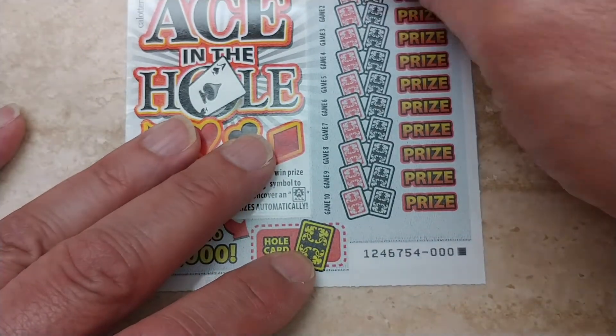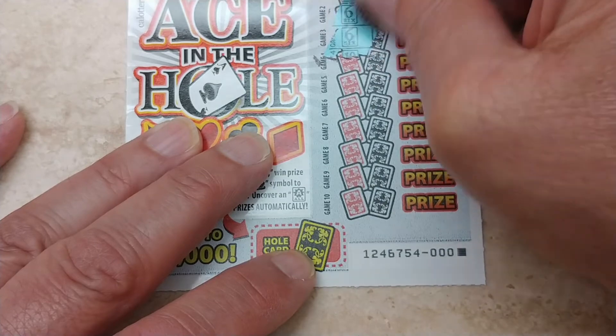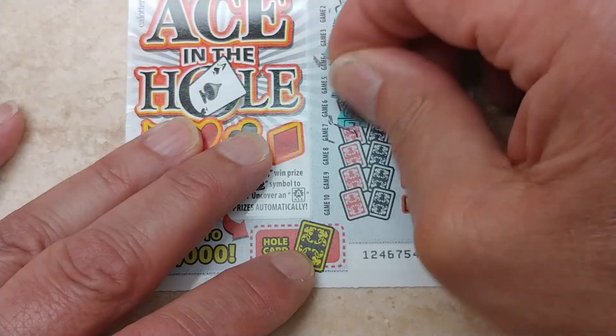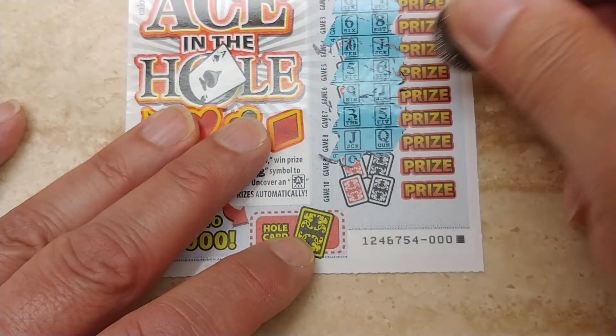This is ticket 0-0-0. 10 and queen, 6 and 9, 6 and 8, 10 and jack, 5 and 6, 9 and jack, 3, 5, jack and queen.